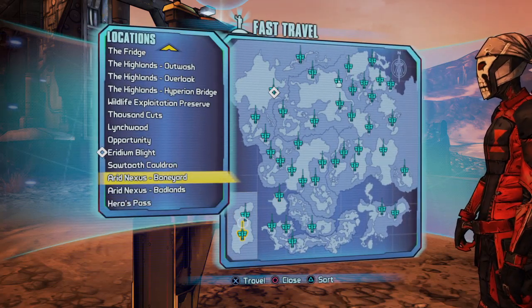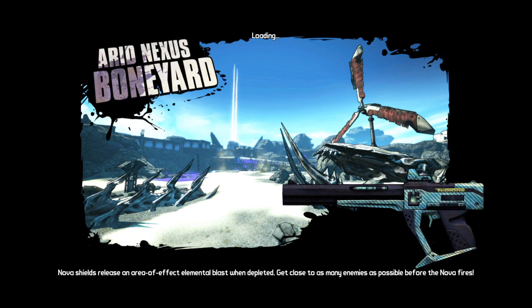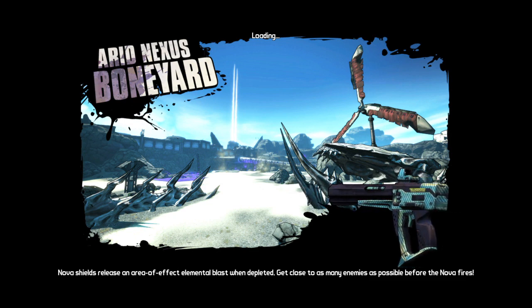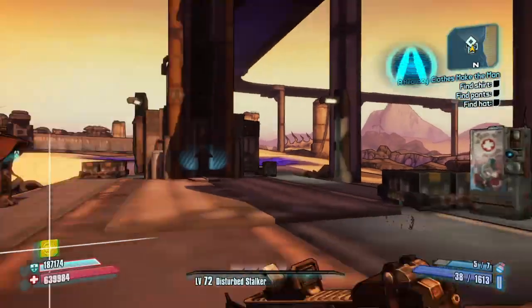So you go to Arid Nexus Boneyard, and in this one you've got to have completed the 'This Just In' mission from Mordecai in Sanctuary. It's a really easy quest, but it doesn't drop the B-Shield as far as I know during the quest, so you've got to come back and farm for it.